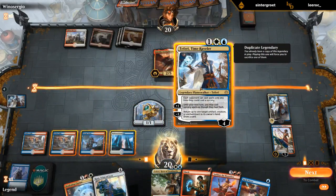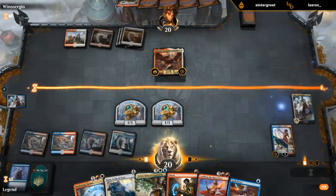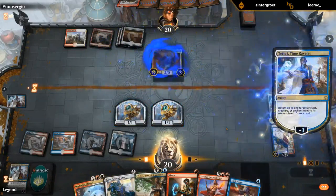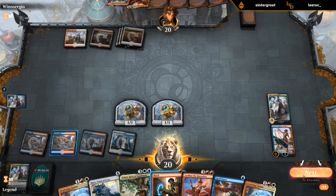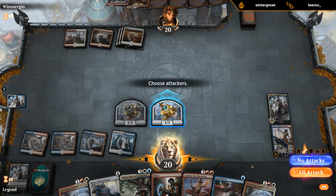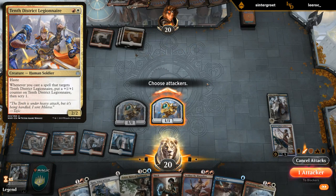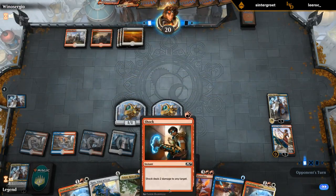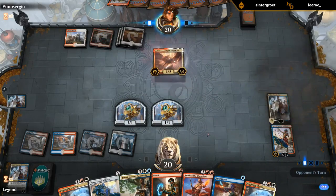Missed our land drop — that's too bad, but we're still in fine shape. Do we want to attack with the servo? If our opponent plays a 2/2 with haste we might want both servos back. Just bounce Aurelia again. Gotta hope for land here.